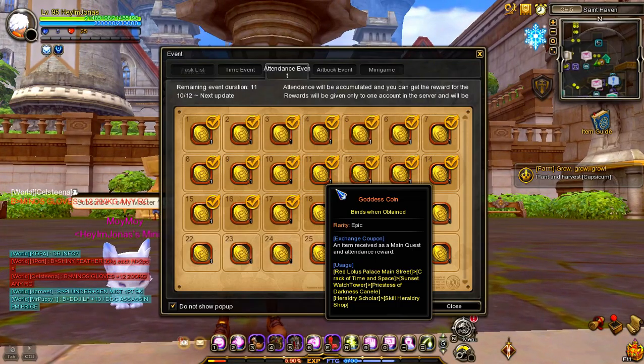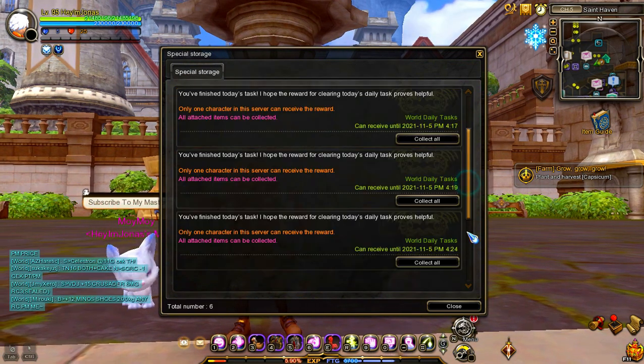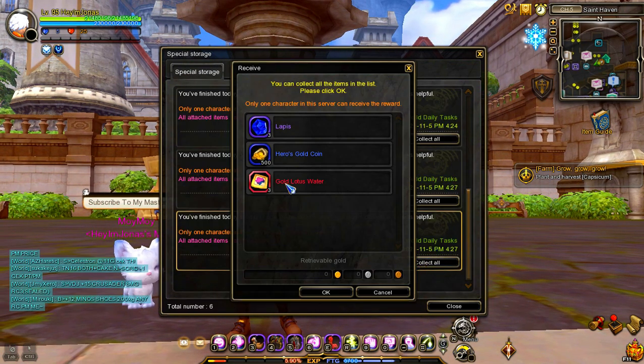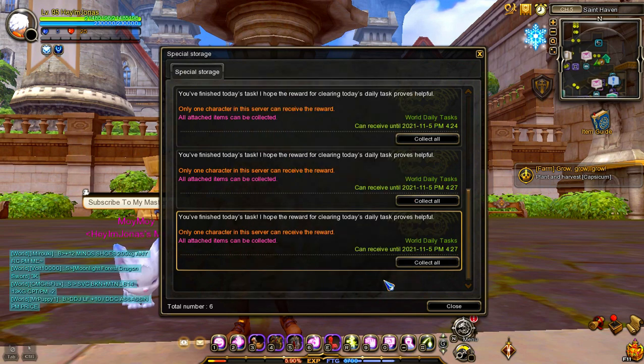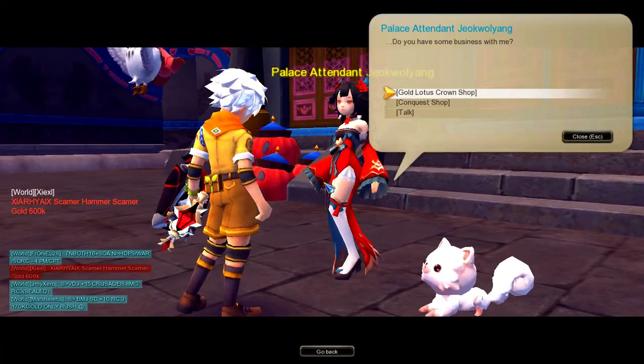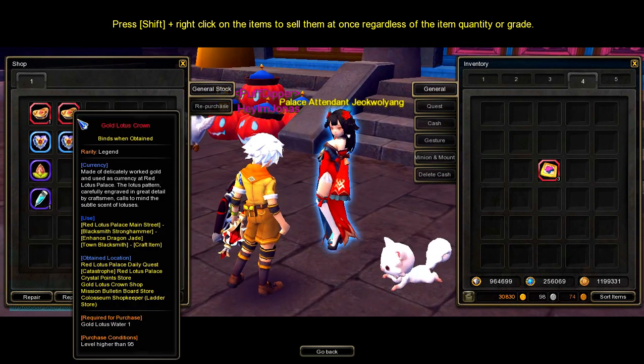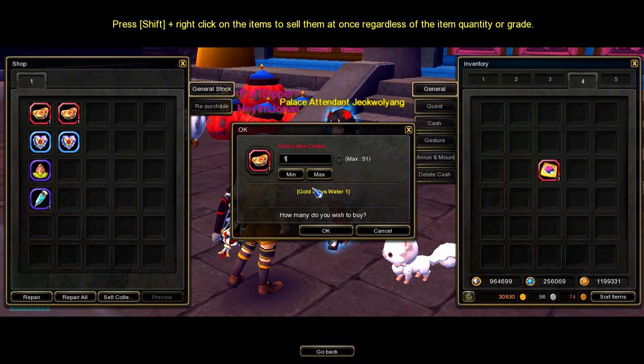The second source of Gold Lotus Crown is by clearing 7 or more World Daily Tasks. You can get 3 Gold Lotus Water after you clear 7 or more World Daily Tasks. Gold Lotus Water can be exchanged for a Gold Lotus Crown from the NPC Palace Attendant Zhukwalyong in Red Lotus Palace Main Streets. Important note: 1 Gold Lotus Water is equivalent to 1 Gold Lotus Crown.